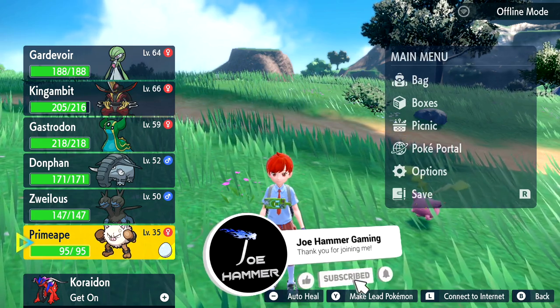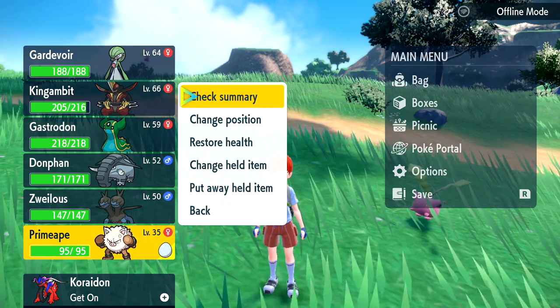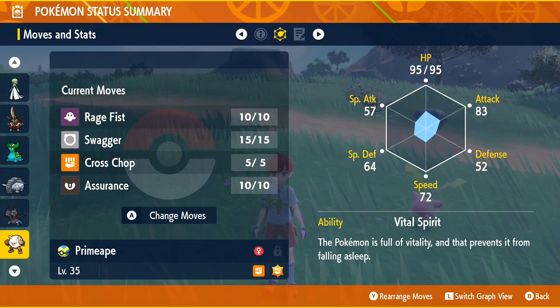Time for us to talk about evolving Primeape into Annihilape. First up, at level 35, you need it to learn the move Rage Fist, which you can see is a ghost-type move.